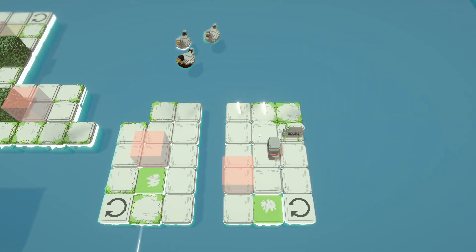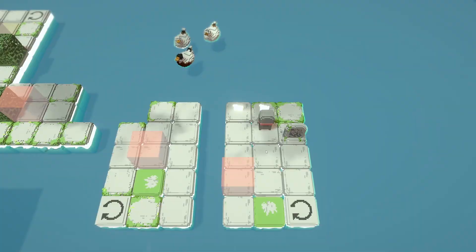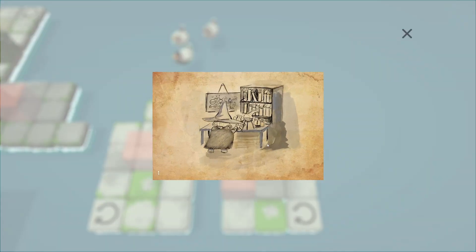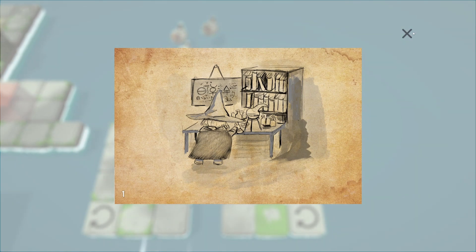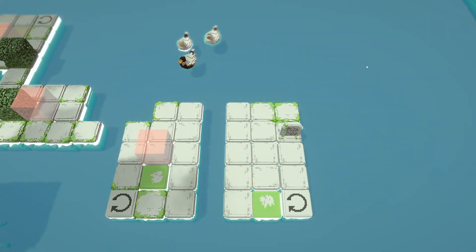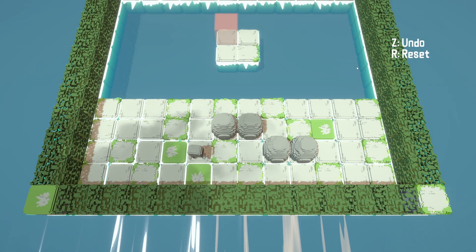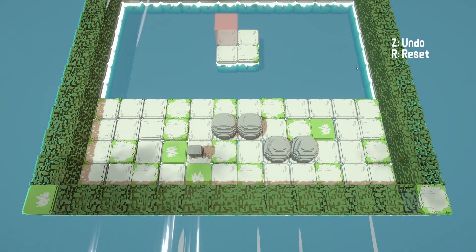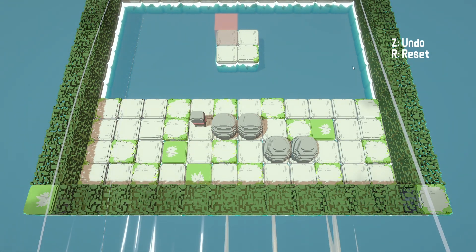I'm assuming I need to get something into that red zone. These - what's a wizard got to do with anything? I really don't know. Was I just on the main menu screen? I don't understand. Okay, so I can push these.